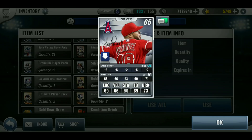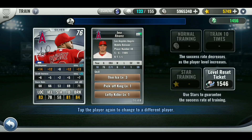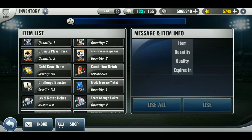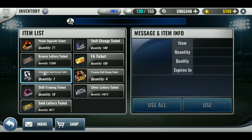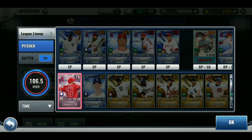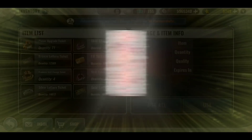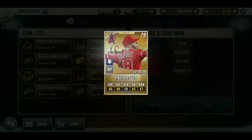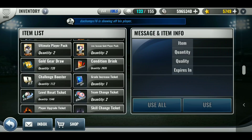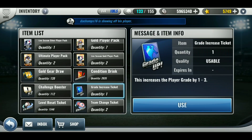I just got him to 20. This is his training — it took a while, but oh well. I'm going to stick with this training for now and go ahead and do the grade increase and skill change. Let's do the intermediate grade increase. Good thing I had one left. I'll take him to gold, then diamond, and then use skill changes.